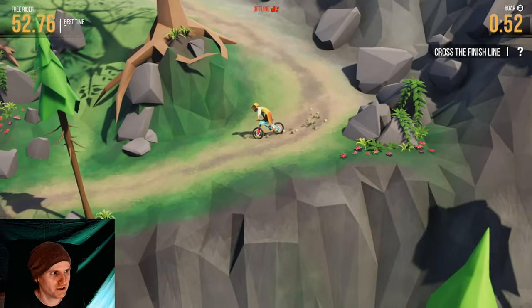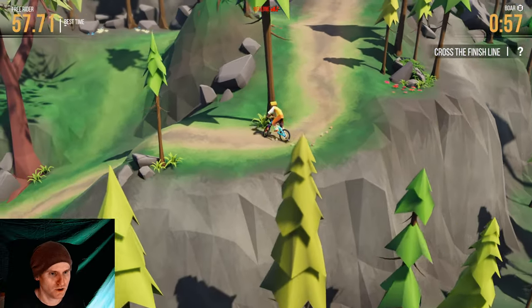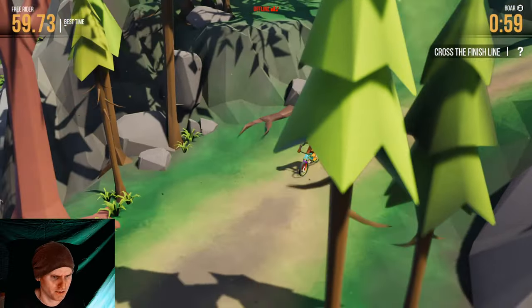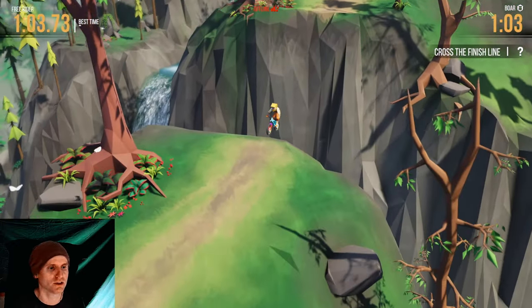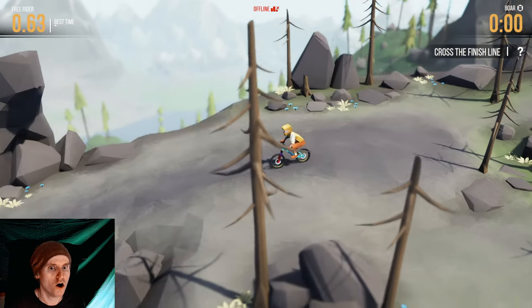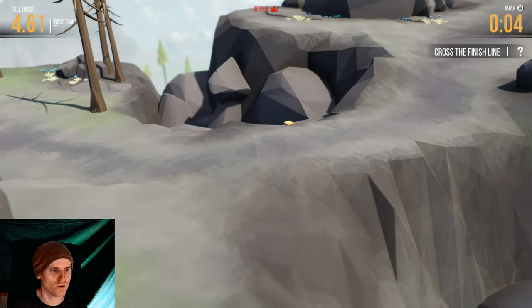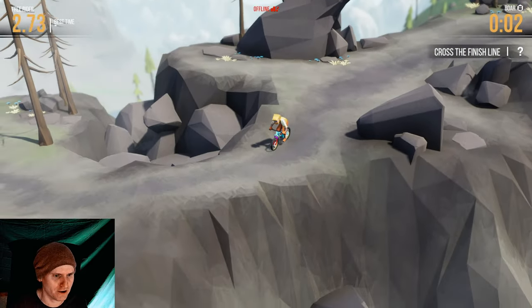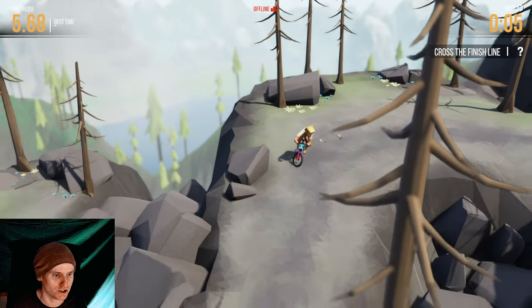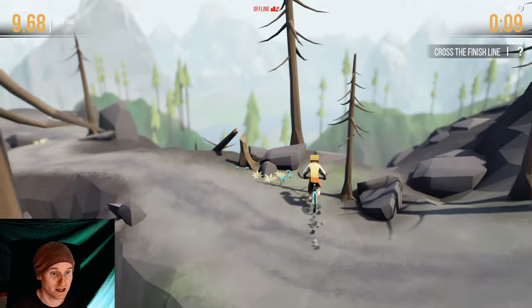So what I'm doing now is I just want to cross the finish line — there's a question mark about crossing the finish line — that's why I'm doing this trail for a third time. I just want to see what the secret reward is. So Freerider means you've got to complete the trail with no crashes at all. Okay, if I crash again we'll just move on to the next trail, because this would take a while. I didn't know that was even a thing in the game.